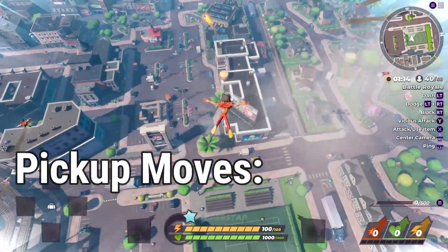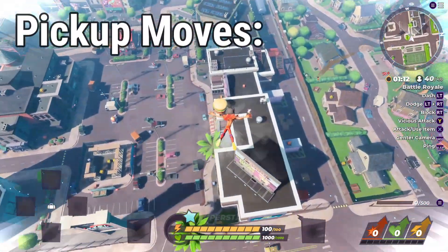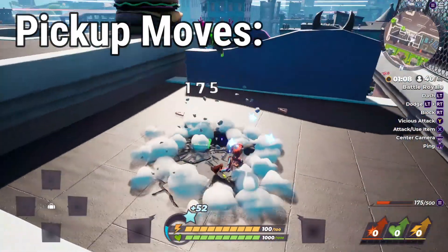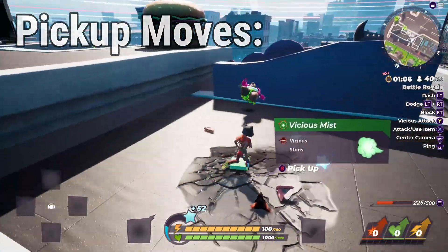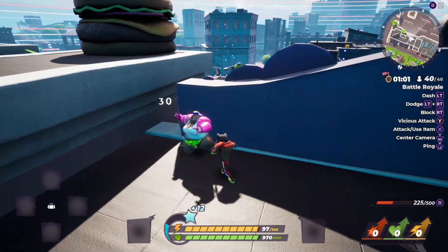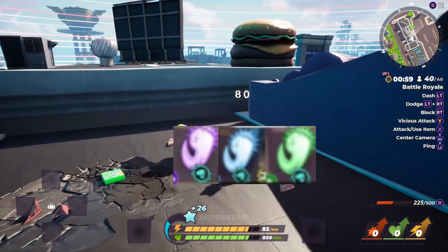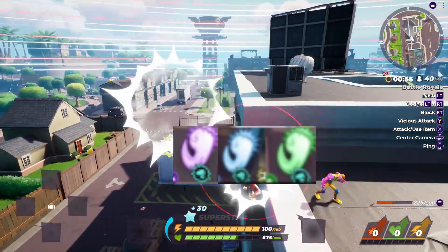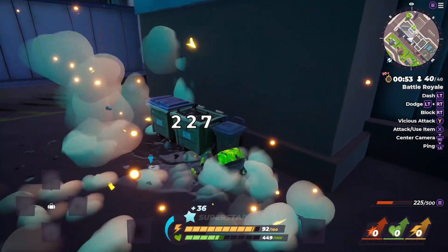In the loot crates found around the map you can also find different books. These books give you different moves, allowing for so many different combos and gameplay styles. These moves come in three different rarities: green is the most common, blue is the middle range, and purple is the strongest, so keep that in mind when playing.